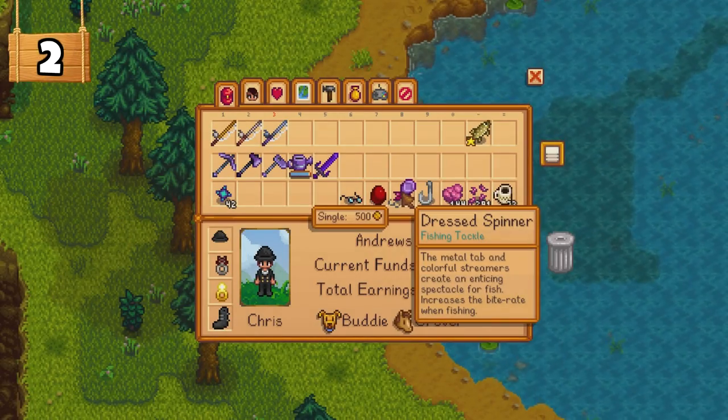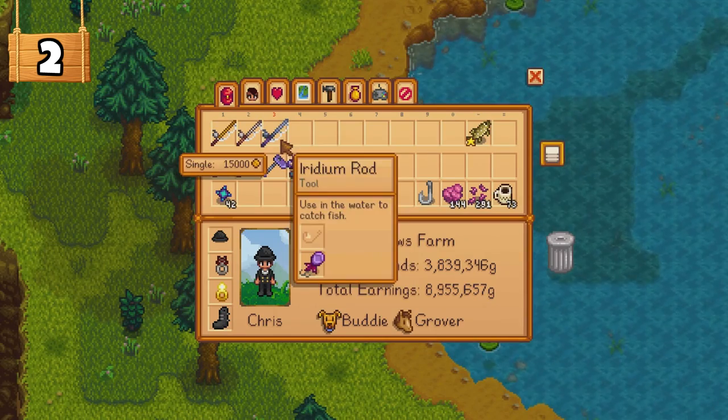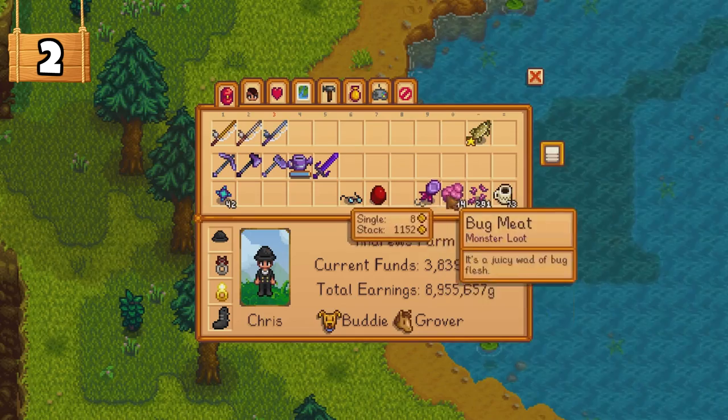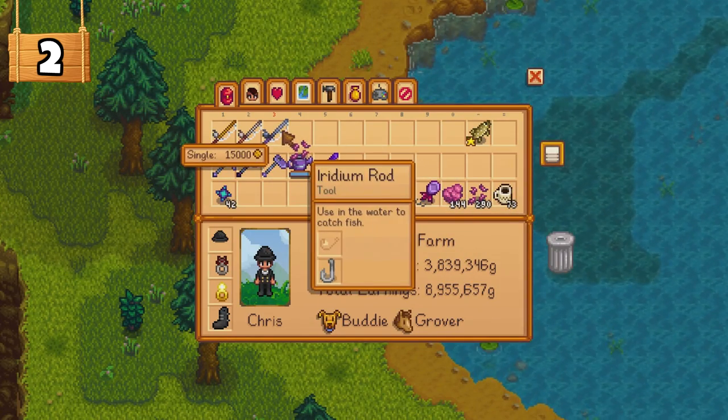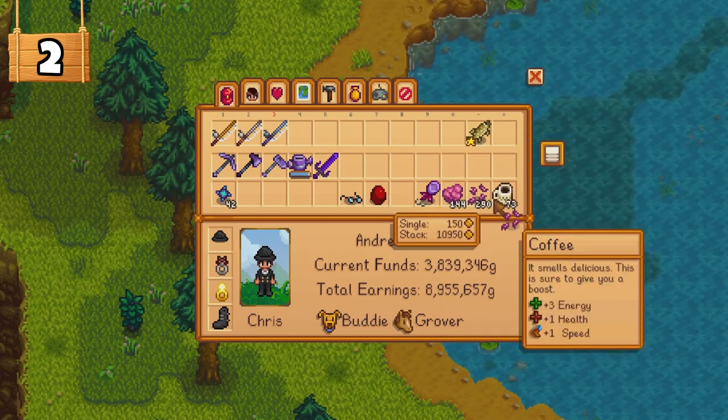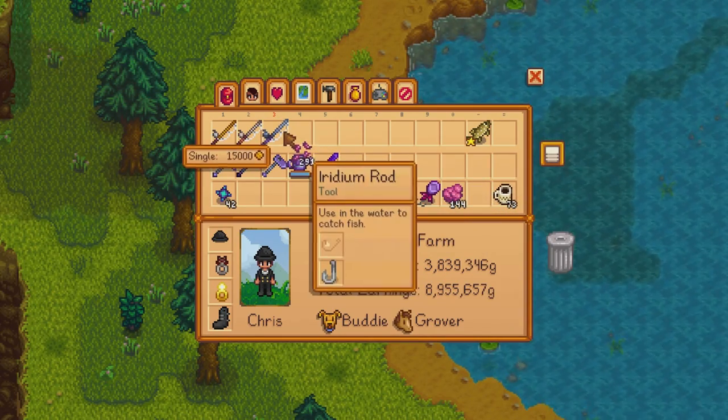Using fishing tackle will help increase your chance of catching fish and make your life a little easier, especially for the harder fish. You can use bait to attract more fish and also use a better quality fishing rod, which will give you better quality fish. The iridium rod is the best in the game.